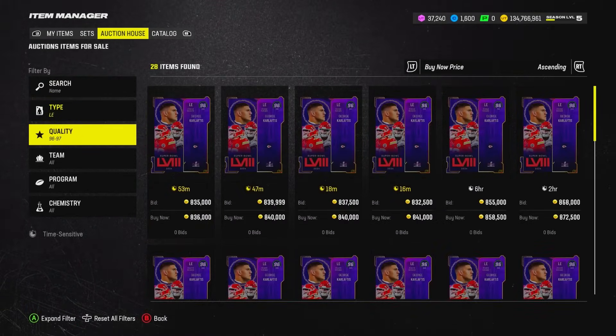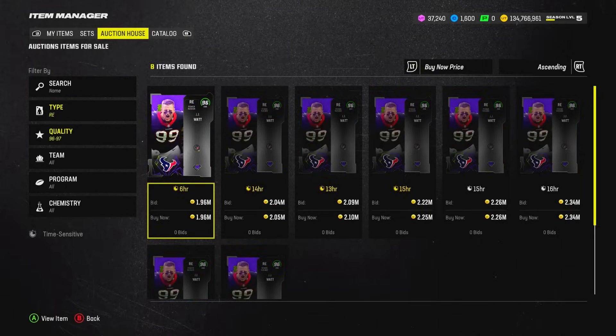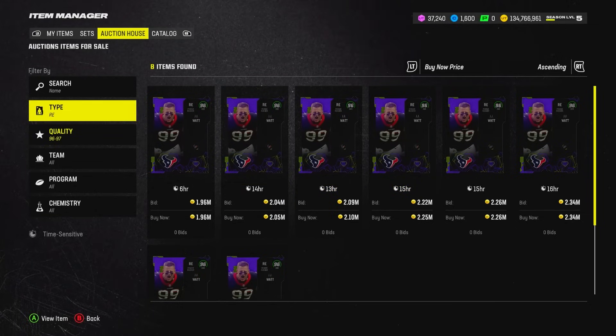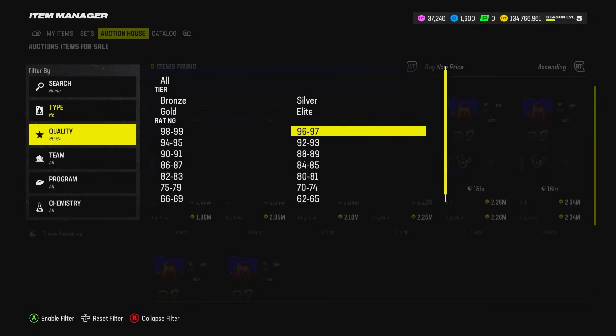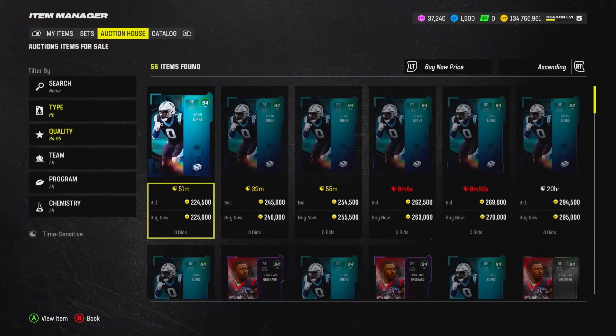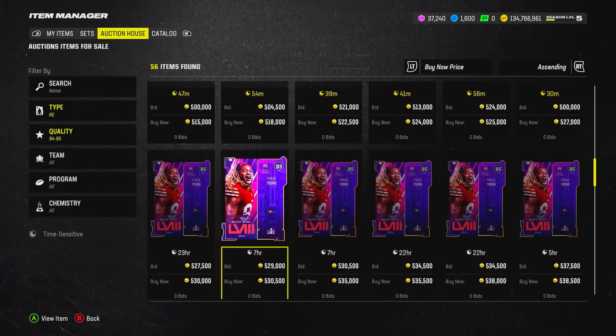I don't want to overlook the other 96 overalls, so let's check the right end. There is a 96 overall right end — it's JJ Watt, the old-school Team Diamond card. Unfortunately he only has around 90 speed, and he wasn't even the best defensive end when he came out at four to five million coins, so I'm not going to be picking him up.